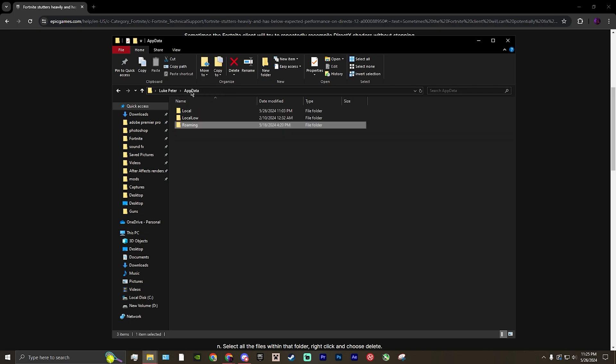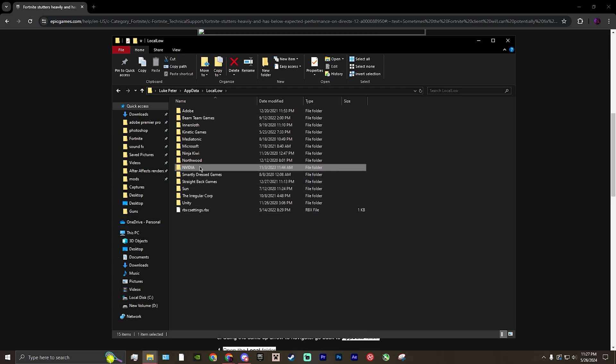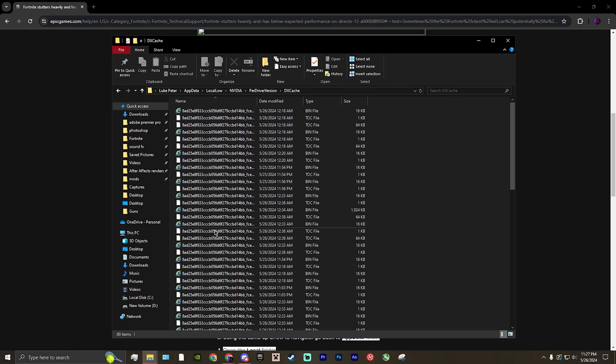You're going to want to go back to AppData and then into Local. If you're on NVIDIA, you want to press the NVIDIA folder, then PerDriverVersion, then DXCache, and delete everything in this folder.